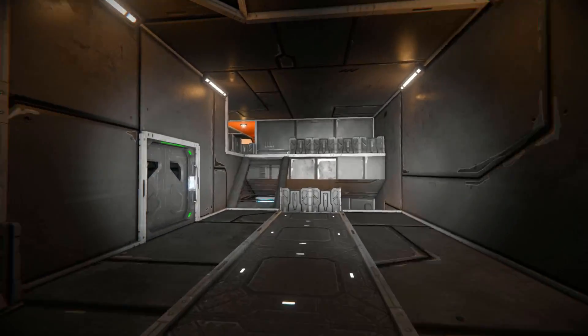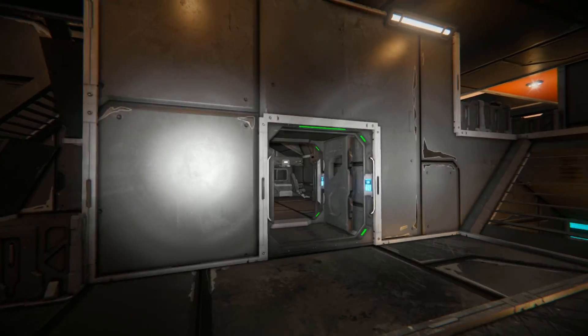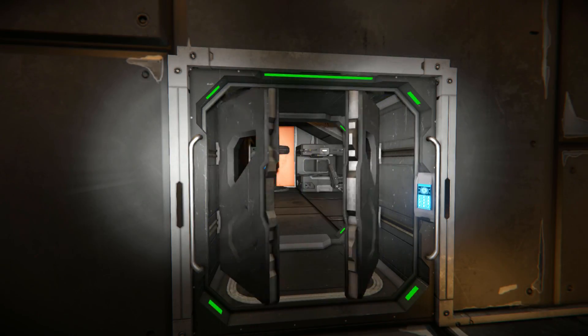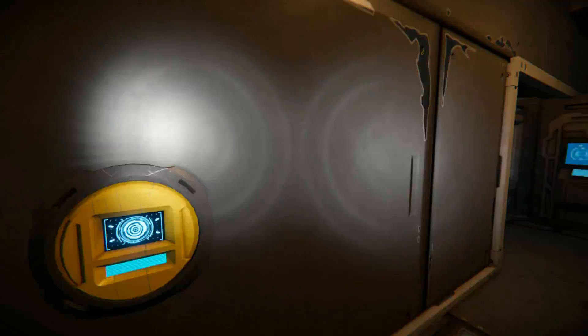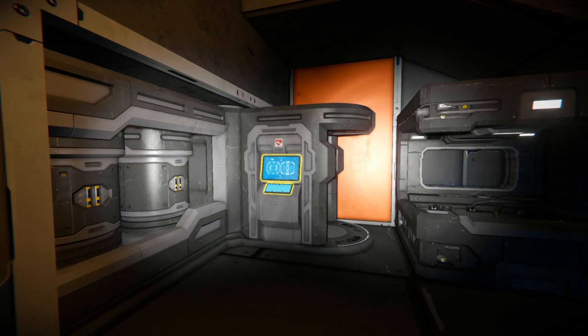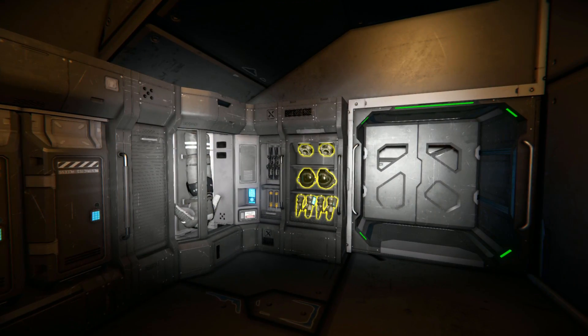And once we have left, the door will close. This door has also opened because there's a little hidden sensor somewhere, so if I was to come up to it and open it up — there's the sensor — if I was to go past it again it would close it up for me. But here we have the medical bay; we've got the DLC bed, table, armour lockers, and all that.